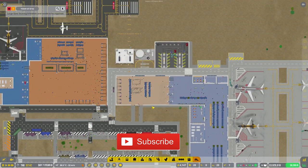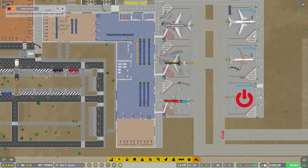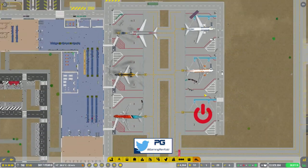Hi guys, welcome back to Penfold Gaming for another episode of Airport CEO. In the last episode we opened these remote stands down the side here, so we're going to continue with this.